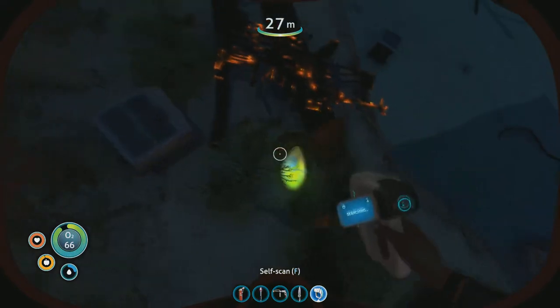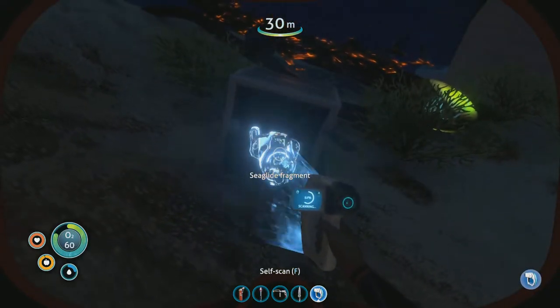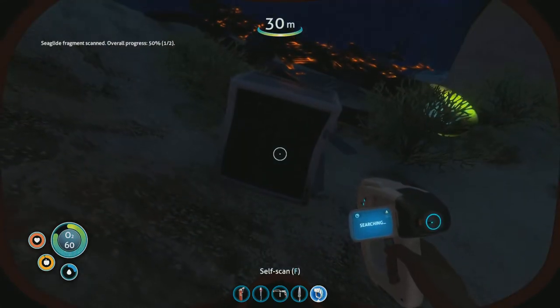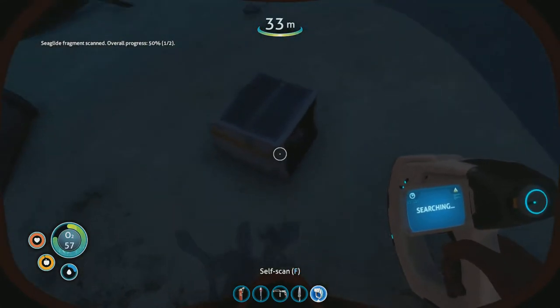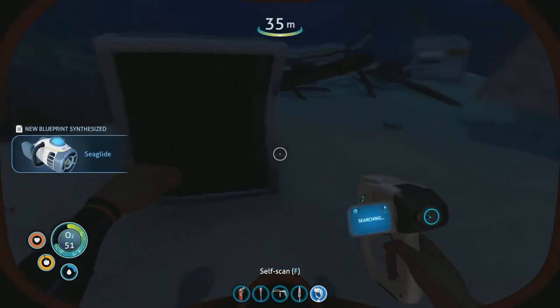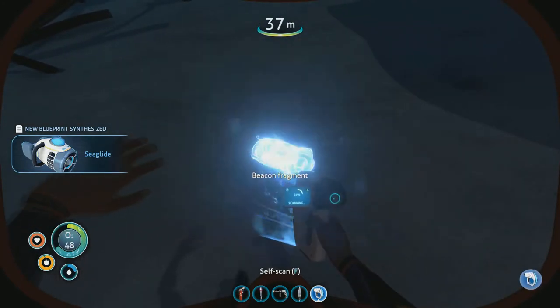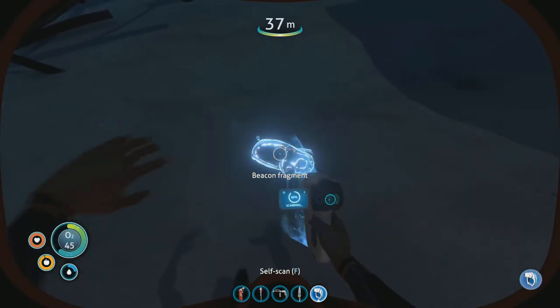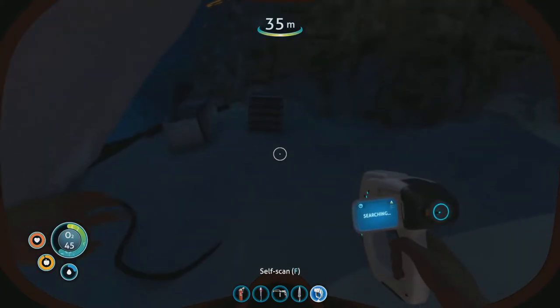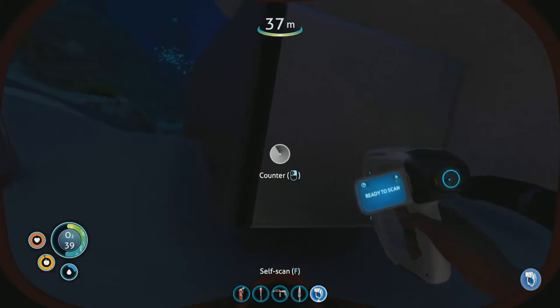Sea glide fragment — scanned, overall progress 50%, one of two. There are lots here. We got a beacon here as well. So we go around collecting items with this scanner and then use it to build things — I see how this works.